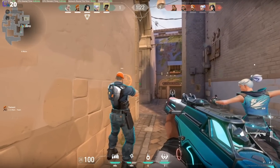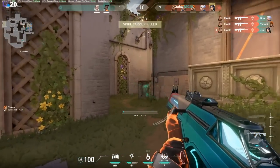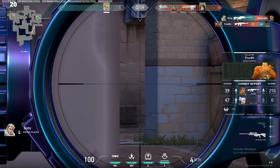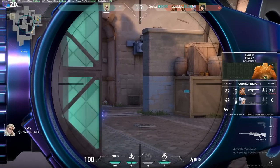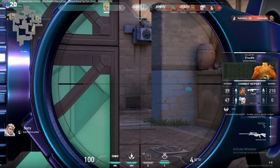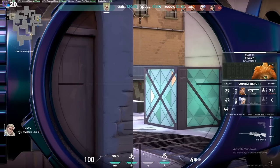Bringing you in here on round nine. The entire team is grouped up towards A. XTR is going to make his way on the site, but site is not clear. The enemy breach kills three people on site and then kills XTR through the smoke for a 4K on the round. This is a situation where I wish XTR would have just focused purely on clearing site. The Brim smokes of tree and heaven were great, so all they had to worry about was clearing site — and that's the one thing they didn't do there.